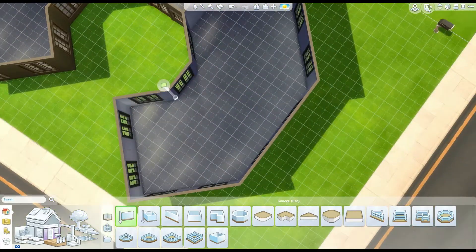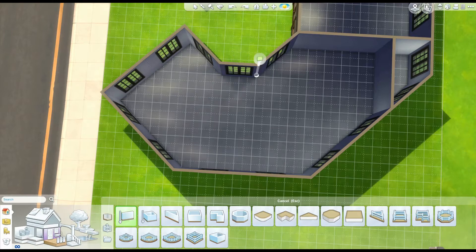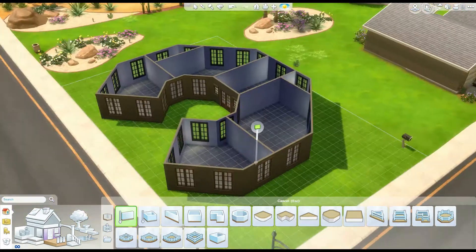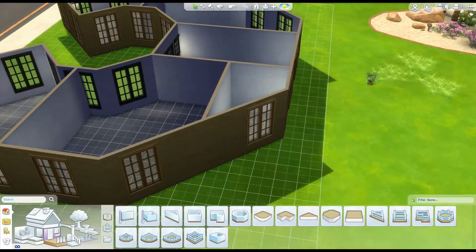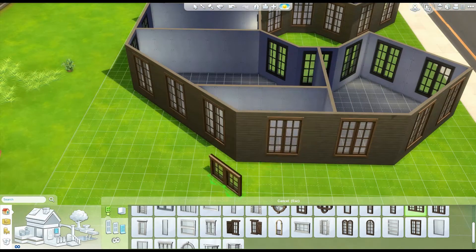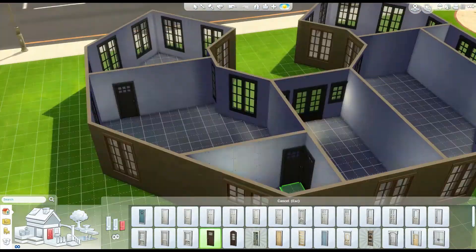Just building the room layout here, and I decided to put the front entrance into the house in the middle of the letter C. That actually worked out great for me because, as you can probably see, there are lots of angled walls in this house.